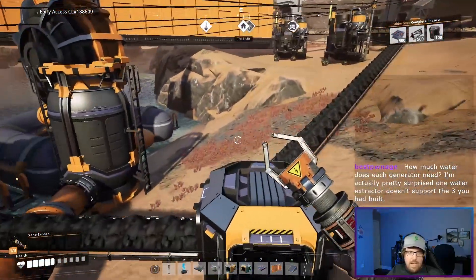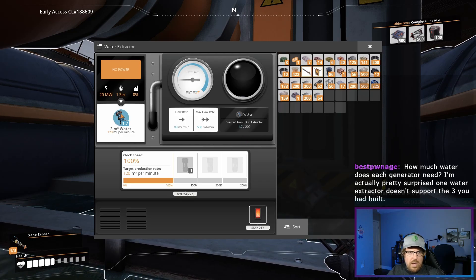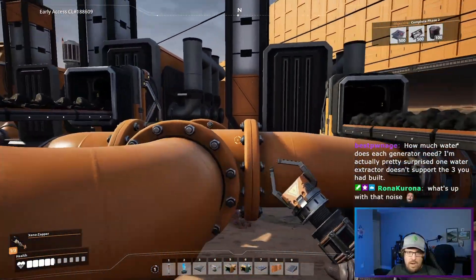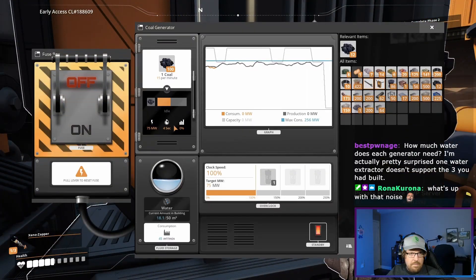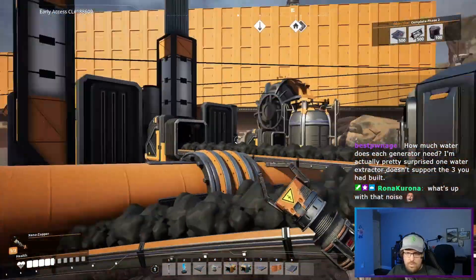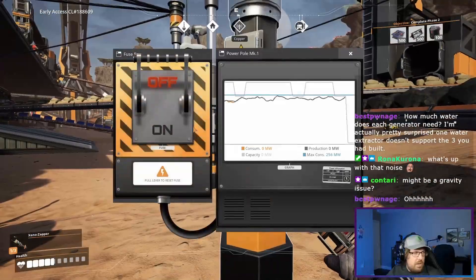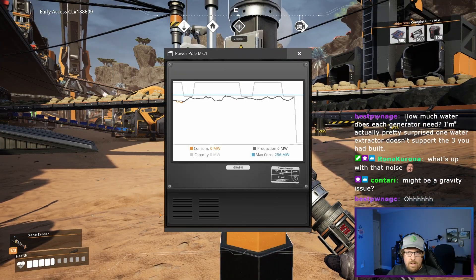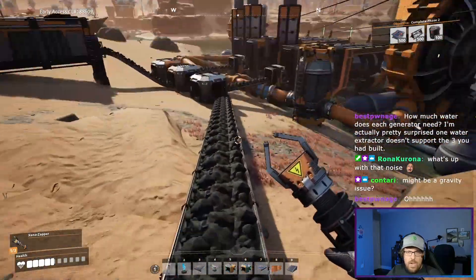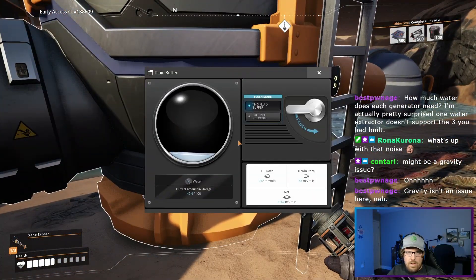It says that it produces 50 at a time, and they each require — it produces 120 cubic meters of water per minute and they each require 40. Let's try to get the grid back on. What do you mean a gravity issue? Now we can check the full water supply. It's refilling again.